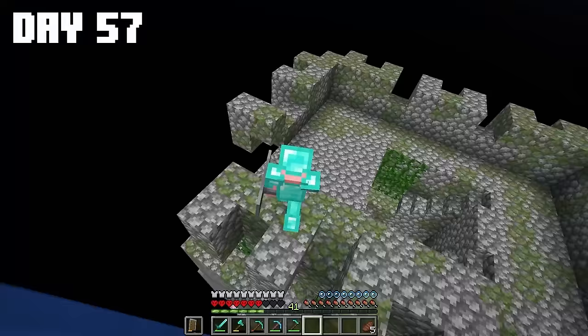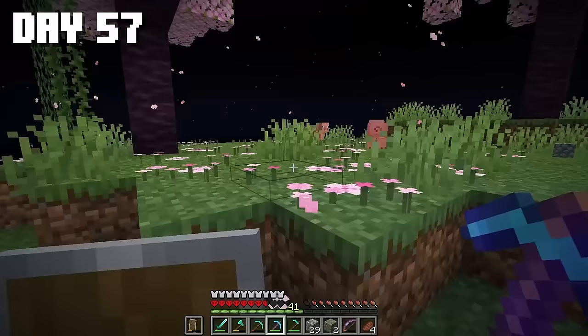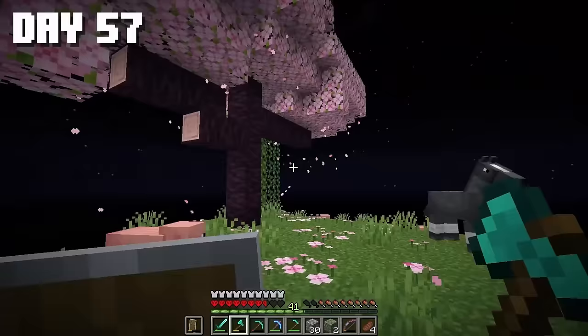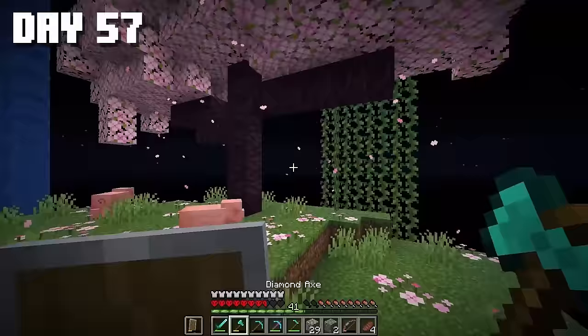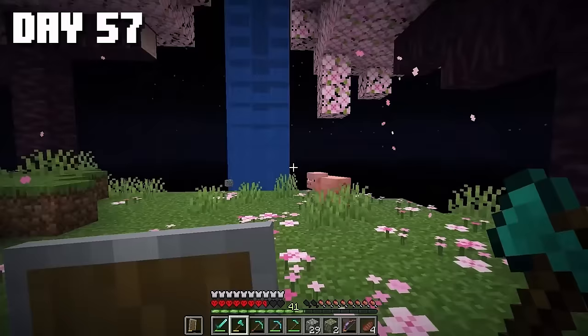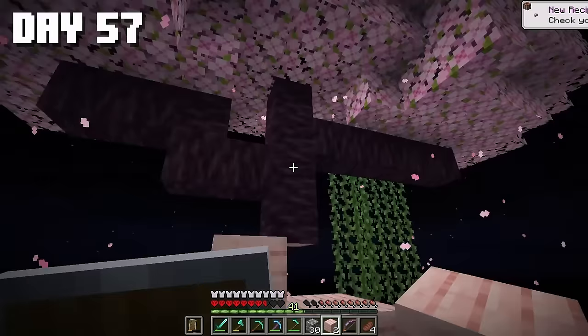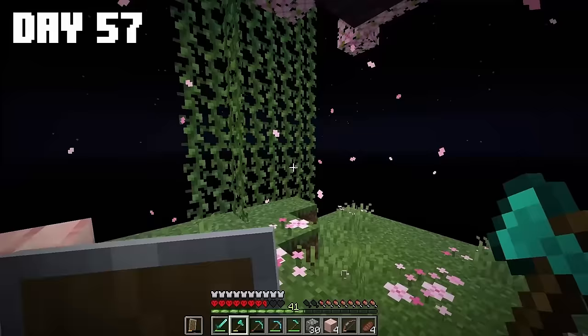Now from my balcony I can see this huge aquarium. What's next? Here we have the cherry biome from the new version. There's a pig and a horse here. The interesting thing is the trees — Minecraft designers really outdid themselves with such a cool effect. Let's chop down a few. Wow, that's amazing. I'm thinking I'll definitely do something with this wood.